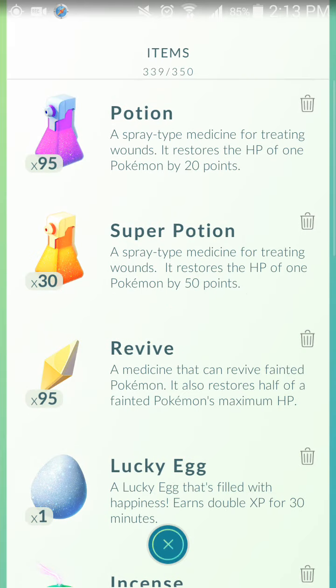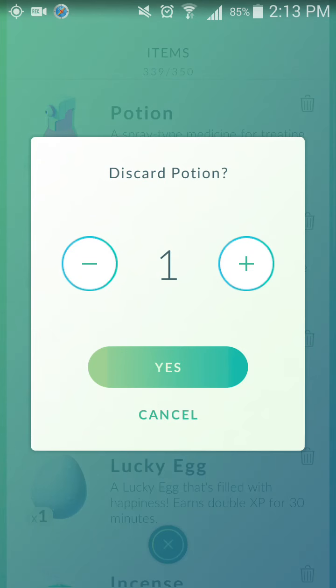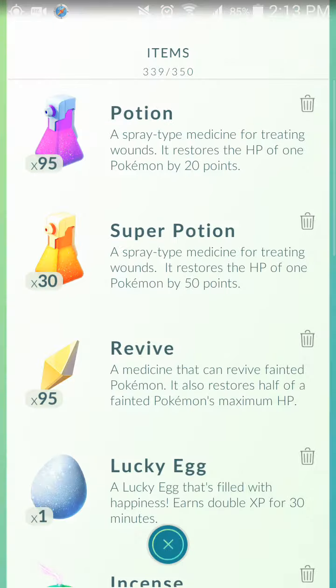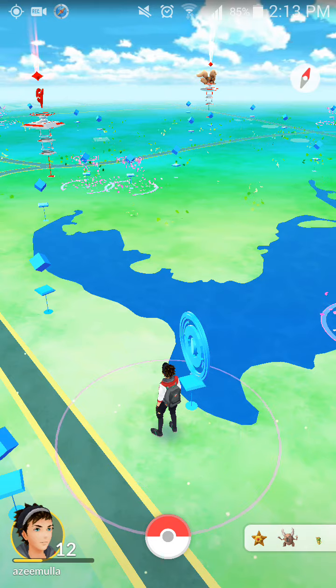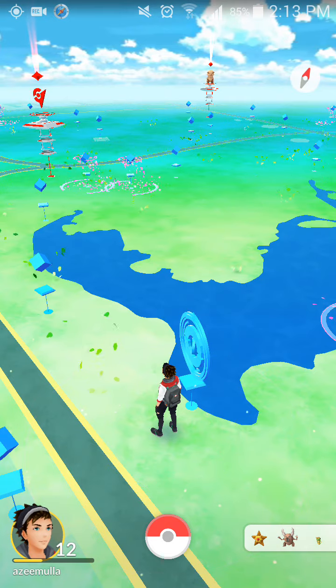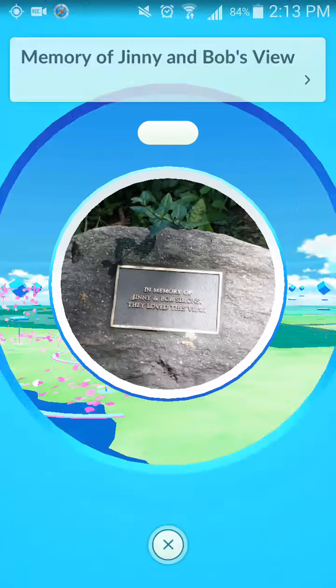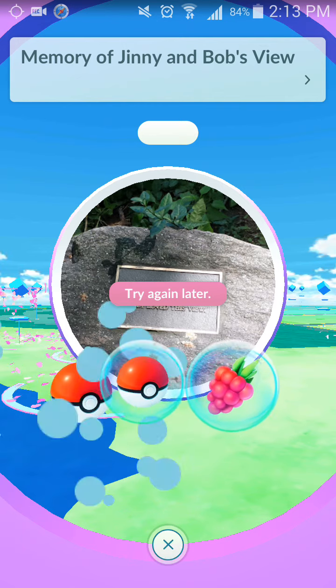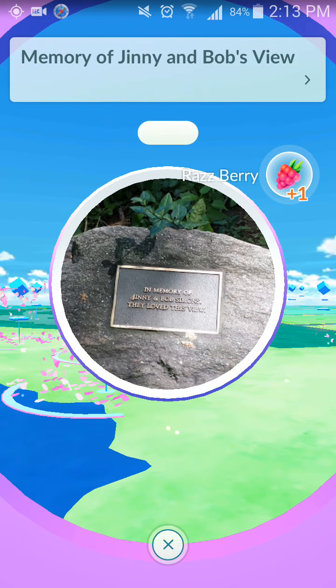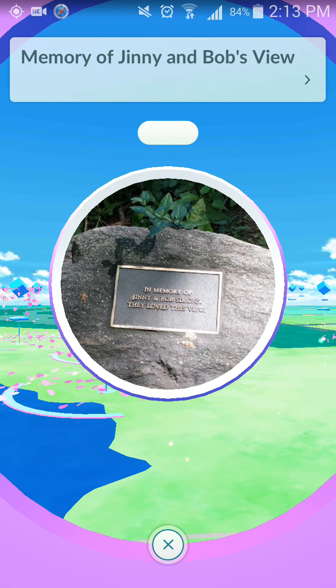You'll see a delete button next to each item. For example, I'll click delete on a Potion and it will ask how many I want to discard. Likewise, I can discard unnecessary items to free up space. Then I can go ahead and collect items from any PokeStop. When I spin this PokeStop, the bag is no longer full, so I can collect the items successfully.